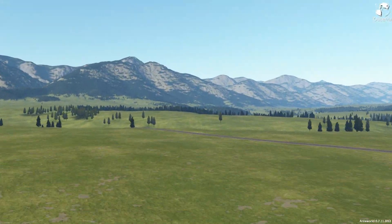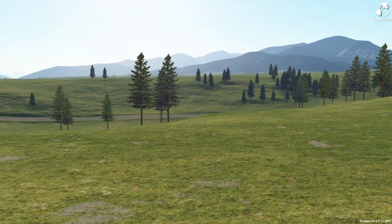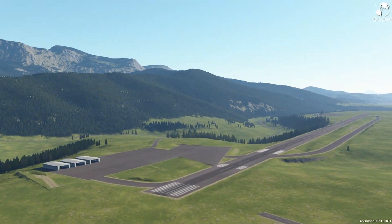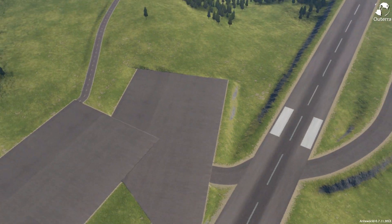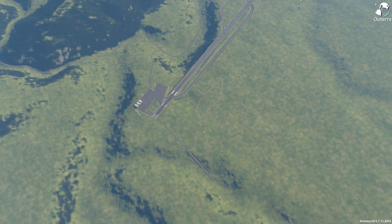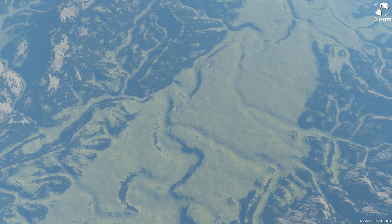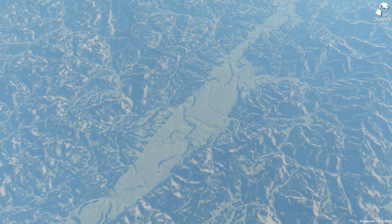So I'm going to fly around here a bit so you can see what it's all about. The big thing with Auterra is its ability to render an entire planet really from space. If I go out far enough here, it renders from space all the way down to the millimeter at ground level.